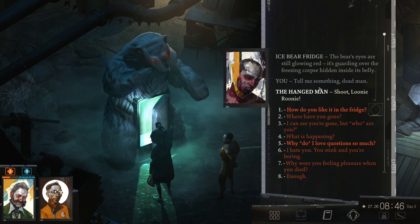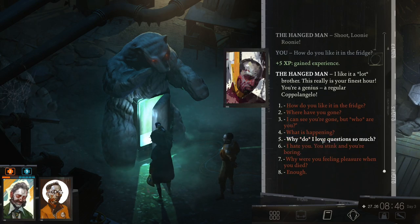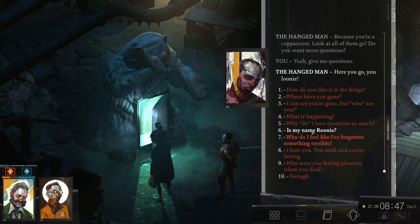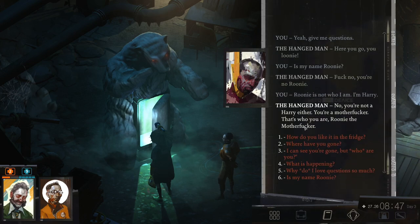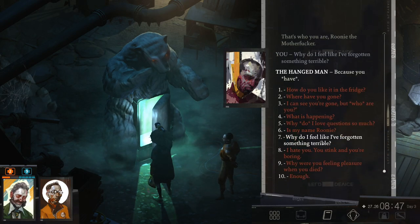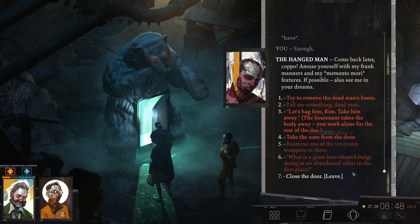I'm gonna tell the dead man something. How do you like it in the fridge? I like it a lot, brother. This really is your finest hour. You're a genius — a regular Coppolangelo. Why do I love questions so much? Because you're a cop — Coparoni. Do you want more questions? Give me questions. Here you go, you loony. Is my name Roony? Fuck no, you're no Roony. I'm Harry. No, you're not Harry either — you're a motherfucker. That's who you are. Why do I feel like I've forgotten something terrible? Because you have. We're gonna be the murderer, aren't we? The killing hand. I am the killing hand.